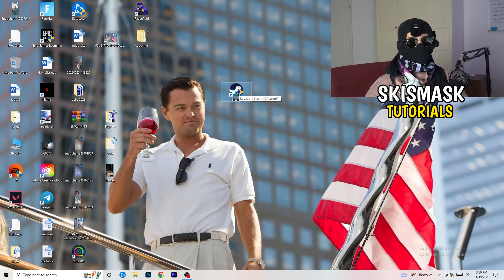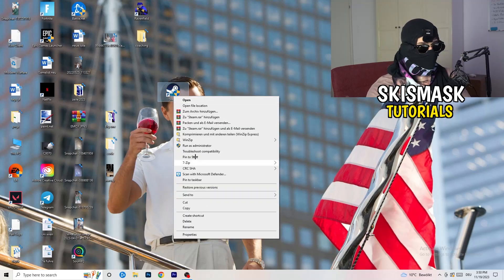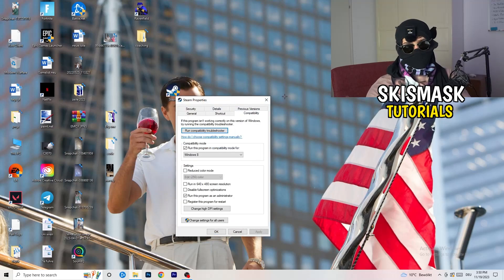Restart your PC and you'll see the administrator symbol on your launcher shortcut. Every time you start your launcher it will run in administrator mode, which helps with a lot of issues — especially not launching. If it still doesn't work, take your in-game shortcut on your desktop and do the same thing: right-click, run as administrator or go to Properties > Compatibility and copy the same settings.